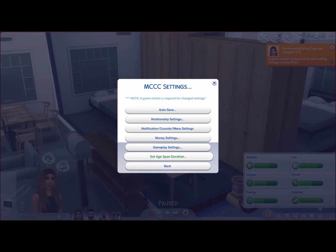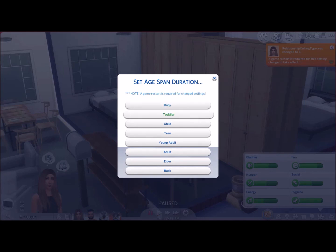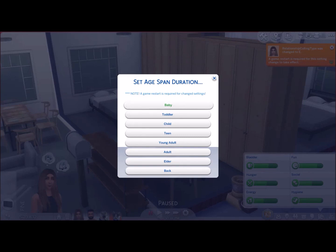Lastly, in the MCCC settings, we have the set age span duration. You've got human, cat, and dog. Basically it brings up a list of each of the different ages. So if we click on baby, it specifies the number of days in the selected age span — you can definitely change that. I like that you've got the option to change each individual age span instead of just choosing medium, low, or high. So you can really mess around with it — have babies last one day, toddlers five, child twenty, adult a thousand. That's really cool.